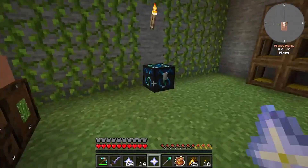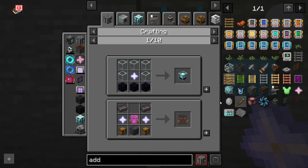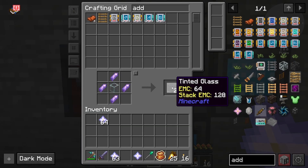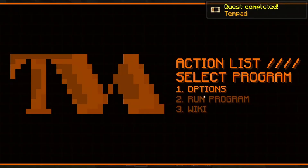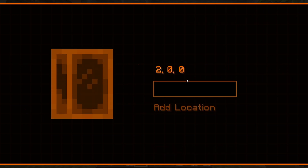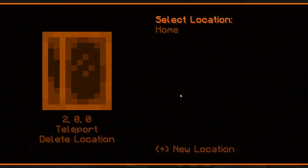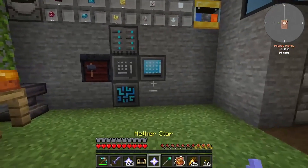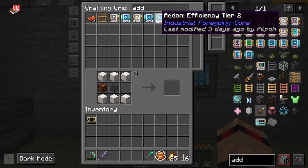There we go, a couple stacks of nether stars. The first thing we want to make is a beacon, and then use that beacon to make the temp pad. You need actual proper tinted glass for the recipe. Temp pad - run program, new location, add location - home. That's cool, it like opens up a little door. It takes time to recharge, good to know. That's the first nether star use down.